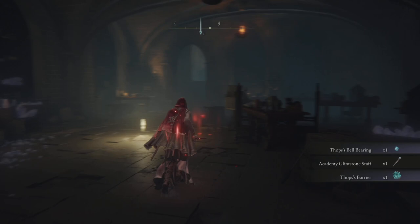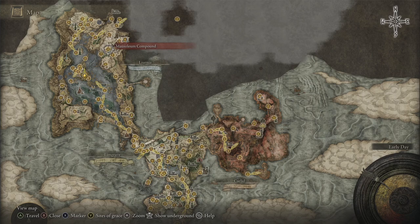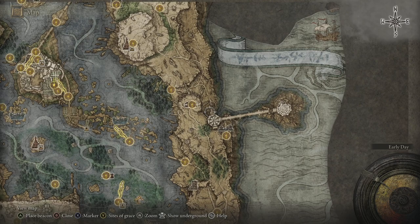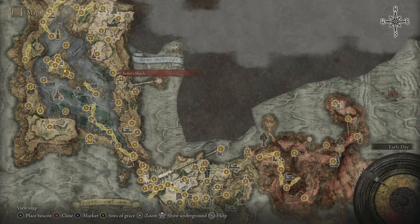Instead of staff: Thop's Bell Bearing and Thop's Barrier. Now that we have that we can access this rise just here. It's probably a bit long for this episode — we've got a couple of things we'll do anyway. We need to sort out the belfry, and we need to go do that rise. We also have the area bosses to do in Leonia before we're finished with the zone.